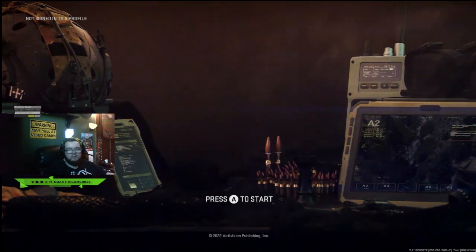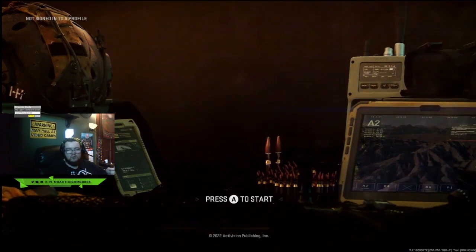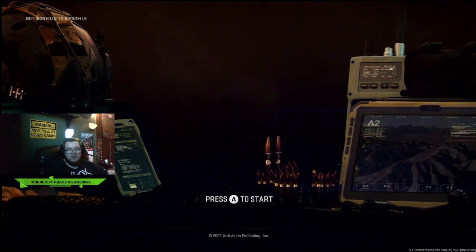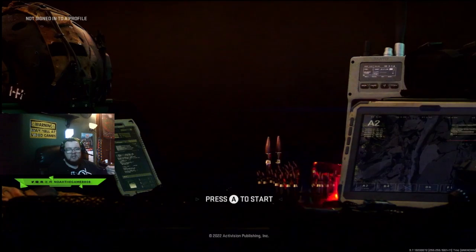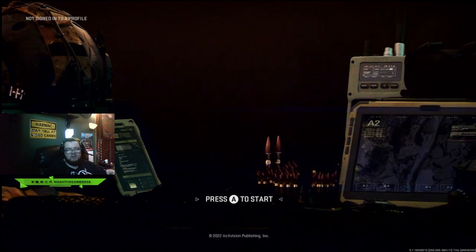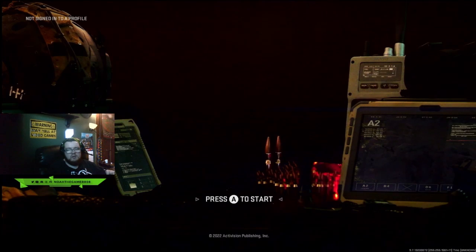Be sure to also use my affiliate link for Drink Poggers. Drink Poggers is an energy drink product where you can get energy drinks and powders as well. Use my affiliate link at drinkpoggers.com forward slash know the gamer 808. Those affiliation links will be down below, so definitely go and check them out - it would mean a lot to me and I would really appreciate the support.